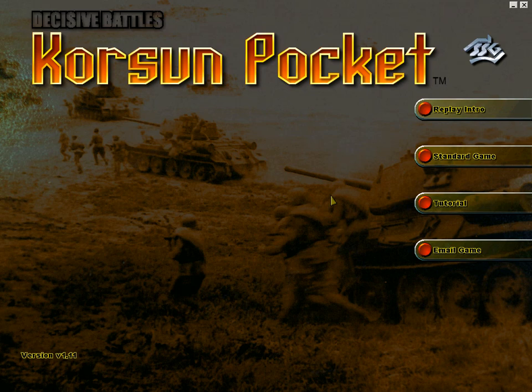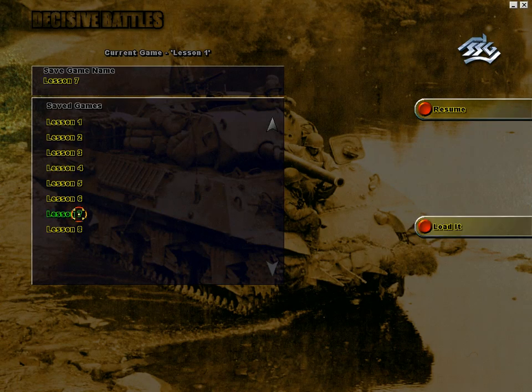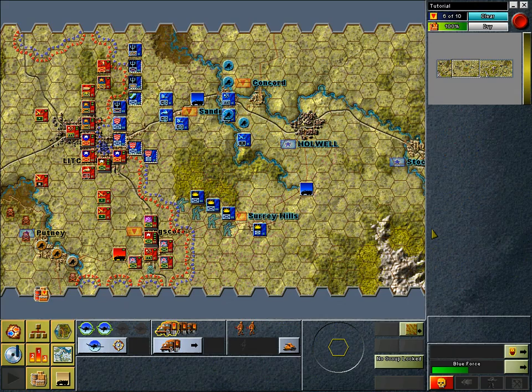Decisive Battles of World War II, Course in Pocket, SSG Matrix Games Tutorials, picking up with Lesson 7. In this lesson, we'll look at clearing minefields again, combats involving two dice, capturing objectives, how alert points work, and viewing the victory screen.